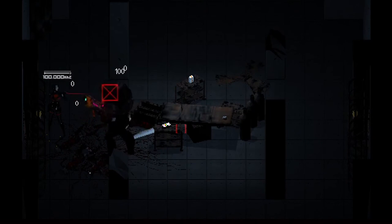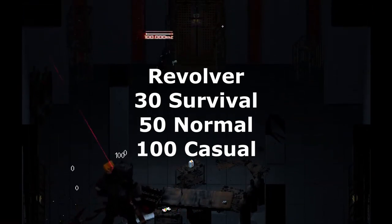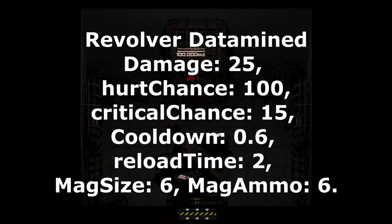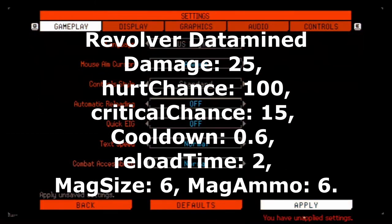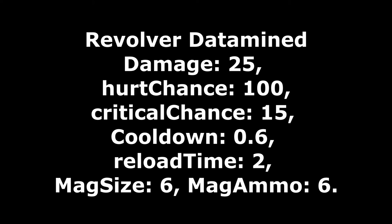Going over to damage, revolver damage goes as follows in testing: 30 in survival, 50 in normal, 100 in casual. Data mining reveals it has the following stats: damage 25, hurt chance 100, critical chance 15, cooldown 0.6, reload time 2, mag size 6, mag ammo 6.